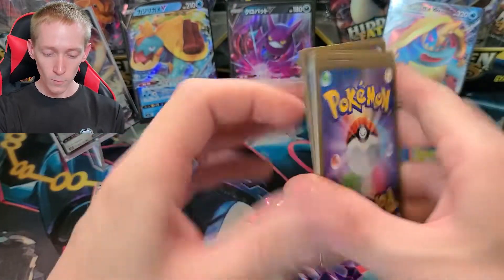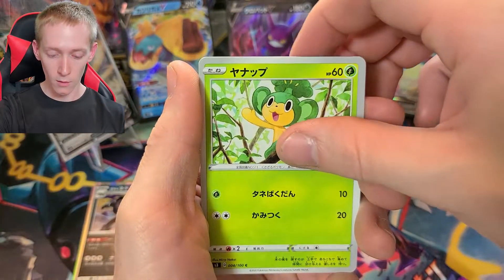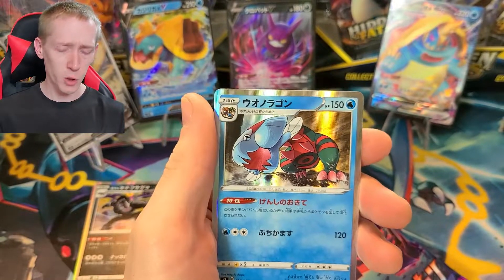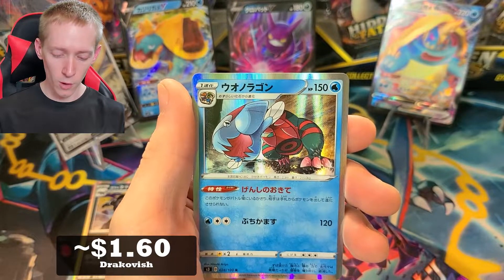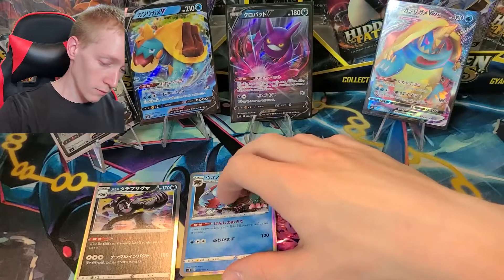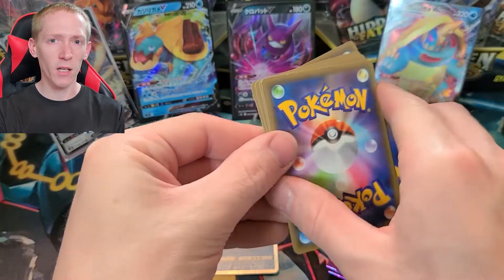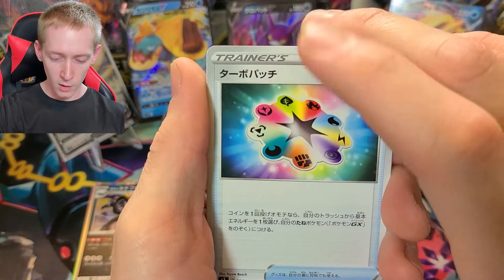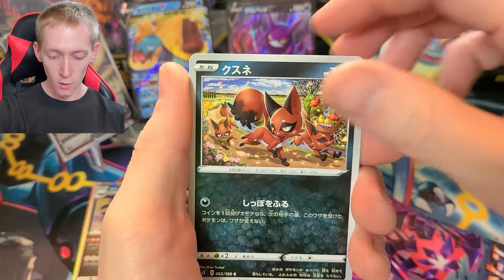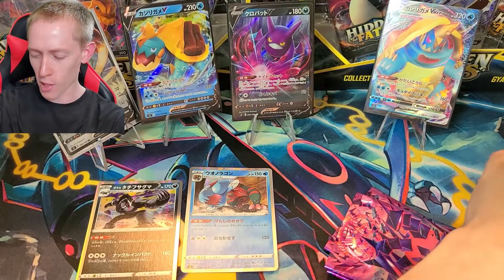Can't remember that one in English. Oh, there's the other fossil card — Dracovish, maybe, I believe it's Dracovish. That was really, really good in the game — like, almost broken. But I can't remember, I didn't really get into competitive play too much. Turbo Patch. Mimikyu — oh, that's the last card. I do that quite often with these packs — I keep trying to pull cards after the pack's over.